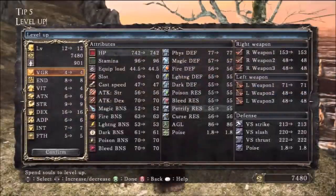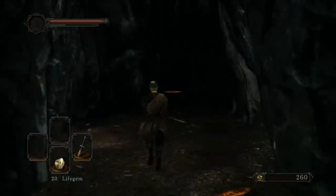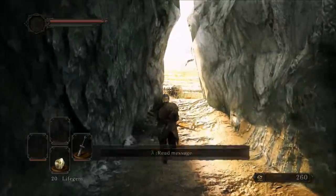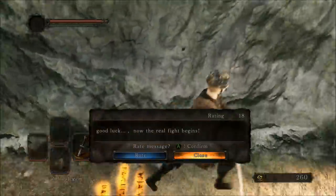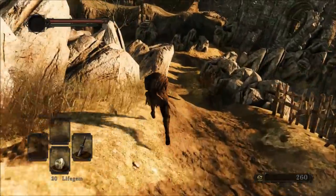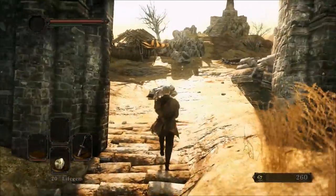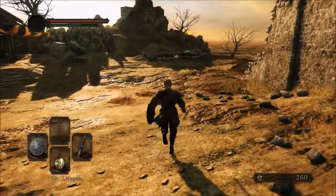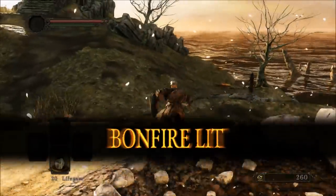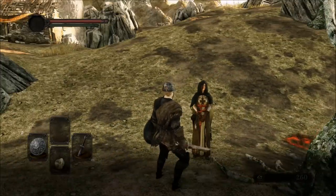Tip number five: level up. Leveling up in Dark Souls isn't like most traditional RPGs — you don't just get XP and level up. Every time you kill an enemy, they drop a set amount of souls depending on your playthrough and whether you've used bonfire aesthetics. You also find Soul Consumables, which give a larger amount of souls than most enemies. Bosses drop even larger amounts, and their souls have a special use I won't spoil. Once you have enough souls, you need to work your way to Majula — the second area — where you'll find a woman near the bonfire staring out to sea. Talk to her and exhaust all her dialogue, then reload the area by resting at the bonfire and talk to her again to see the option to level up.